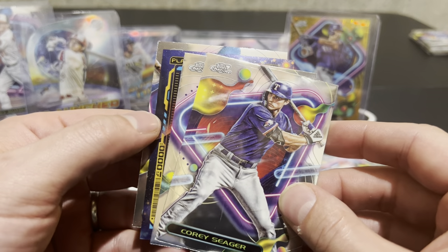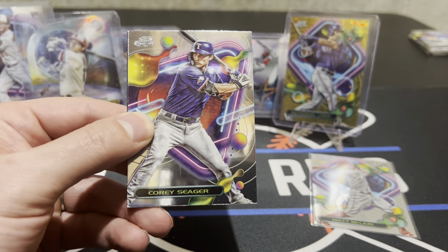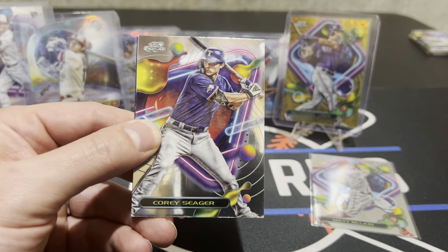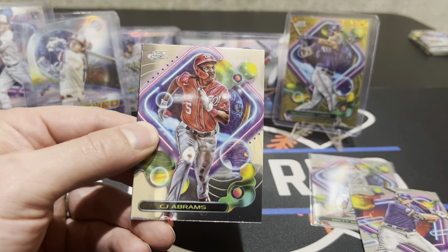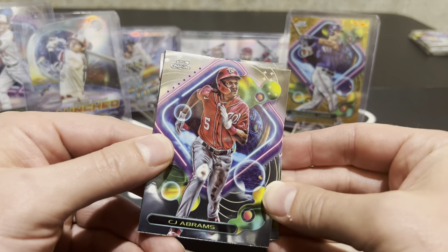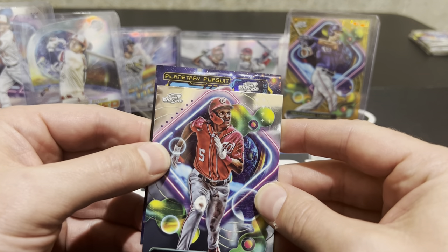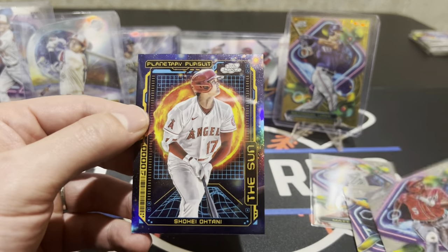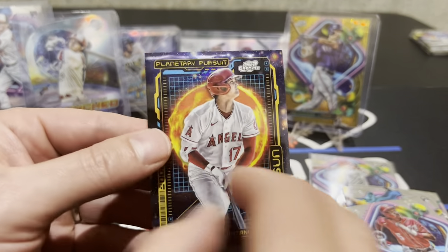What is that — is that an auto? Oh my gosh — no way! Is that a Planetary Pursuit? Is that a Sun? We got another Planetary Pursuit! The odds of that are insane. There are only 10 guys in the set. CJ Abrams, Shintaro Fujinami... oh my goodness, are you kidding me — who did we get? Is it Shohei? IT'S SHOHEI! The Sun Shohei! Let's go!